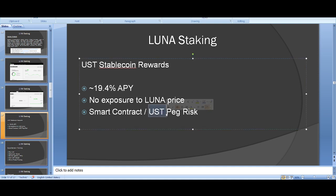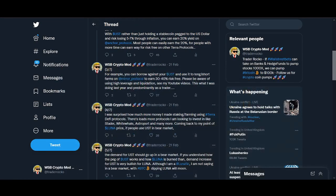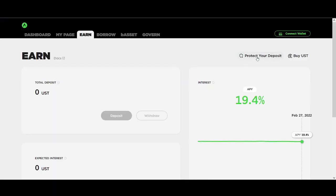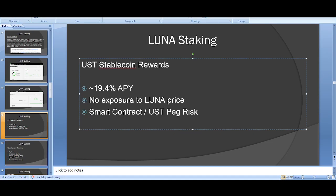There is some smart contract risk and risk of the UST peg. I trust UST a lot more than USDT — and on top of that, Luna now has a Bitcoin reserve of over $1 billion. If you want to be extra secure, there is a way to get insurance to protect your deposit — comment below if you'd like me to make a video on that.